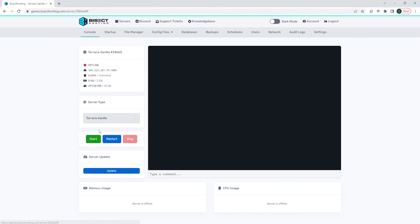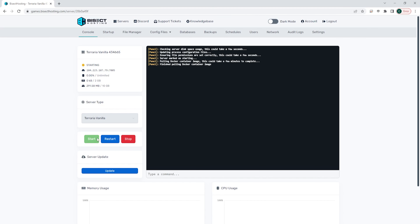We can then go to the console, start our server, and we will have a new world created on our Terraria server alongside the difficulty changed.